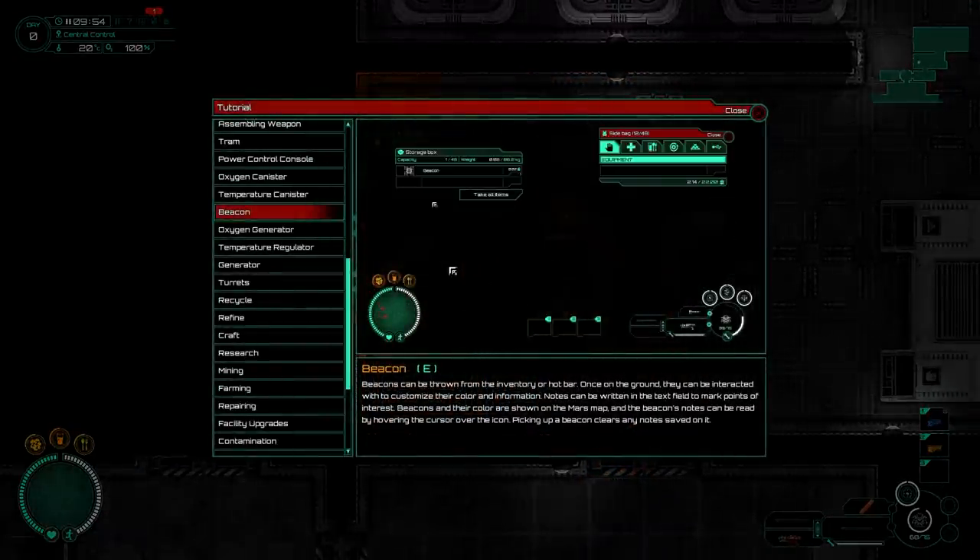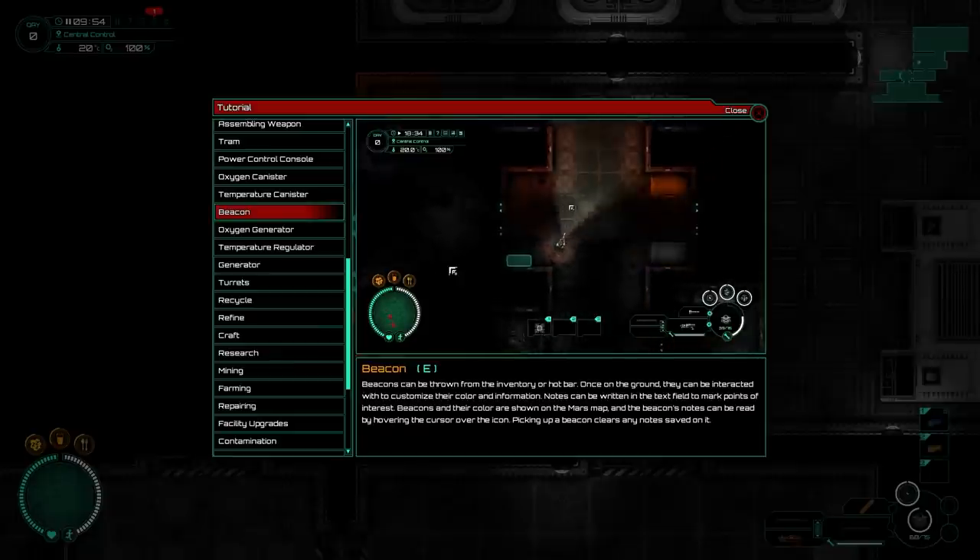Beacons can be thrown from the inventory or the hotbar. Once on the ground, they can be interacted with to customize the color and information. Notes can be written in the text field.